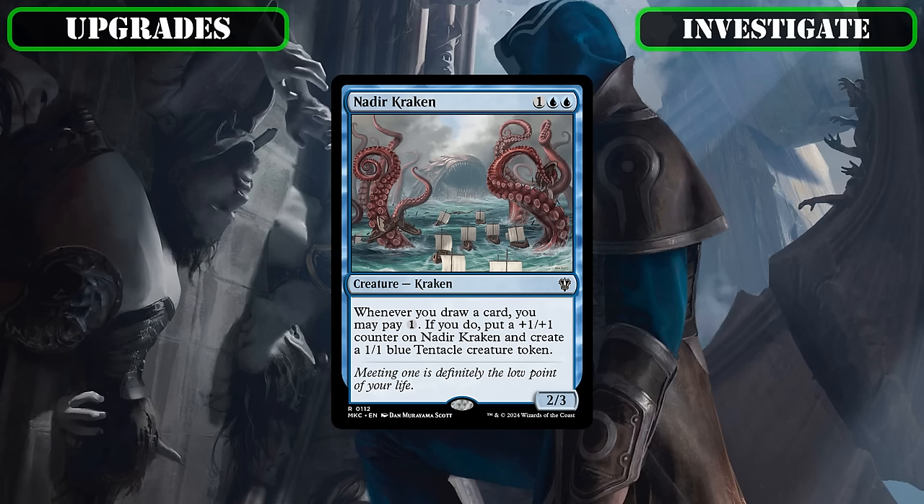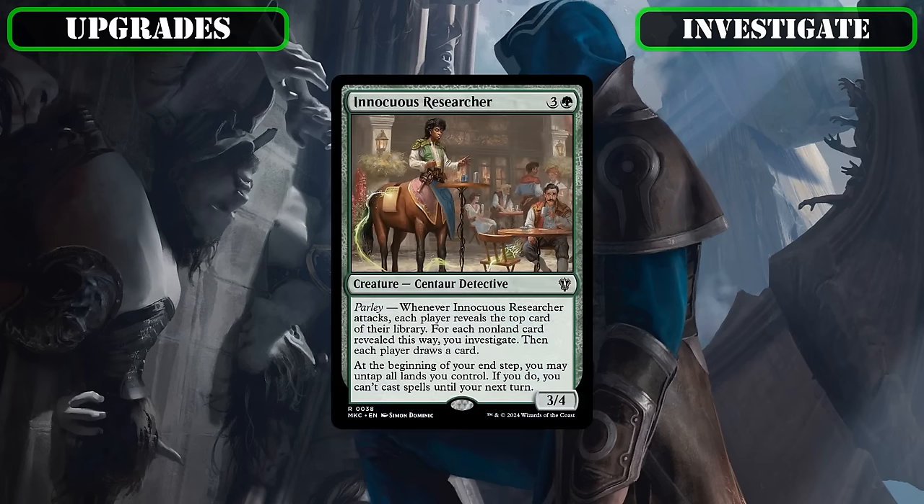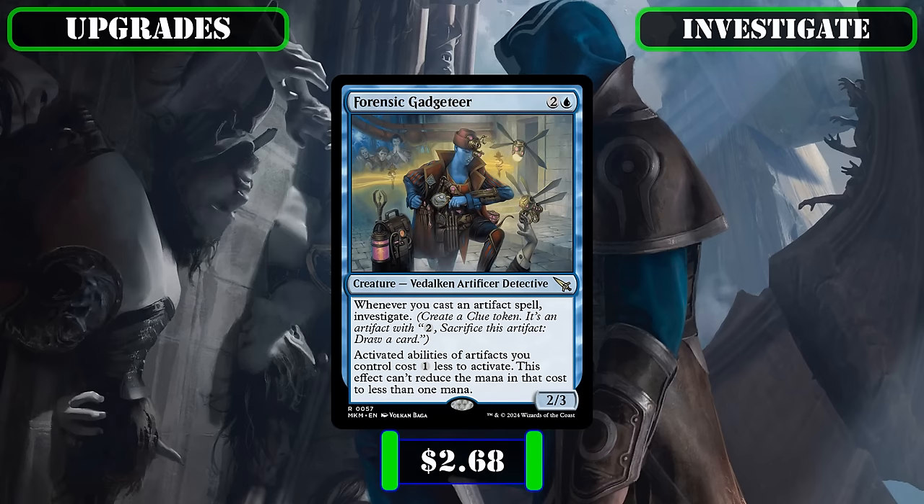Sidelining Nadir Kraken, whose mana investment for token creation can be put to better use by simply cracking more clues to proc our better payoffs, to put in Wojek Investigator, which can create upwards of three clues for us per rotation, making it a superb early drop when we're still getting our draw engine online. And firing Innocuous Researcher, whose mana tax symmetrical draw into token creation on a middling body is at best unreliable and at worst impossible to use, and whose cost of shutting down most of our interaction is too high a price to pay, to hire Forensic Gadgeteer in its place, which provides somewhat reliable clue token generation as we cast our artifacts and can reduce the cost of cracking our clues to draw more cards and proc more payoffs per rotation.